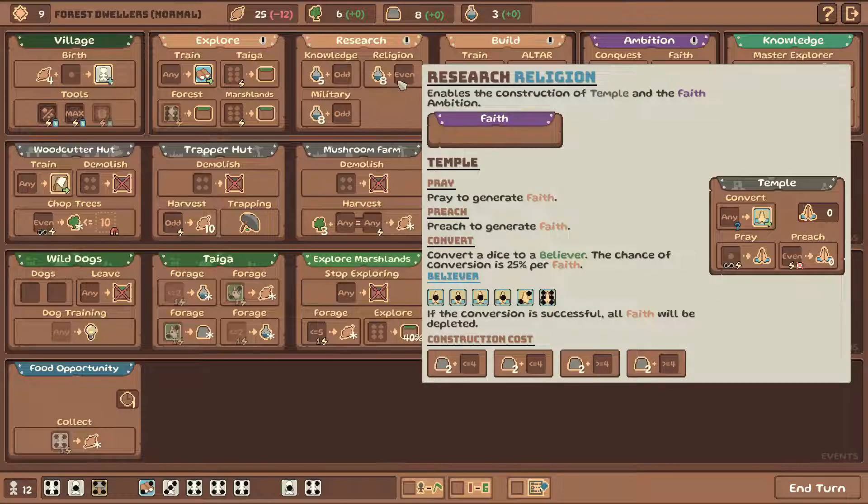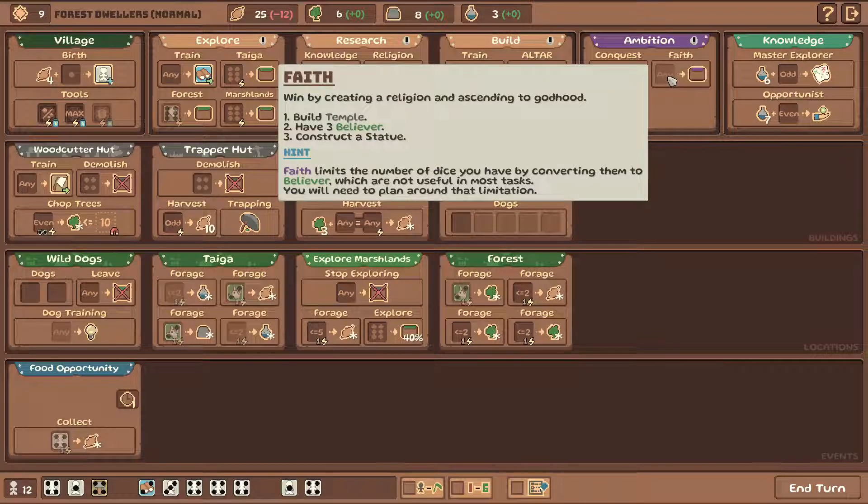What kind of victory do we go for? The legion enables the construction of a temple and faith. Temple - pray to generate faith, preach to generate faith. So we can pray or preach. Convert a dice to a believer - the chance of conversion is 25% per faith. If the conversion is successful, all faith will be depleted. Okay, but how do we win? Win by creating a religion and ascending to god. Oh, we turn ourselves into a god - oh, this game. Build a temple, have three believers, construct a statue. Faith limits the number of dice you have by converting them to believers, which are not useful in most tasks. You will need to plan around the limitation. Really? Three dice less?